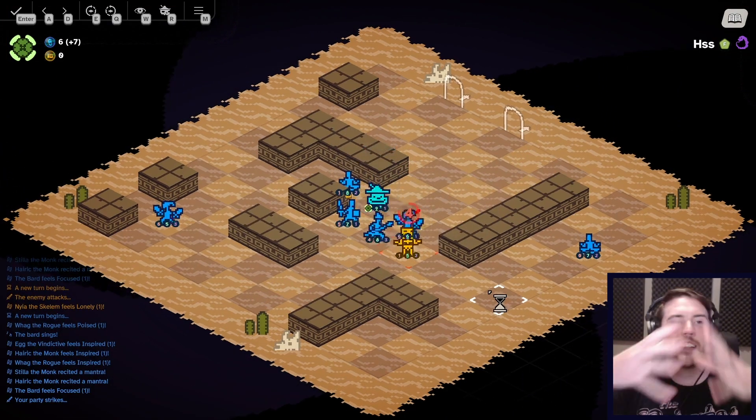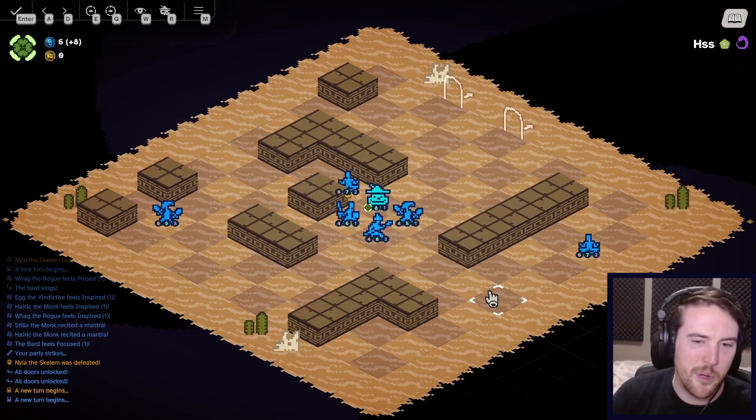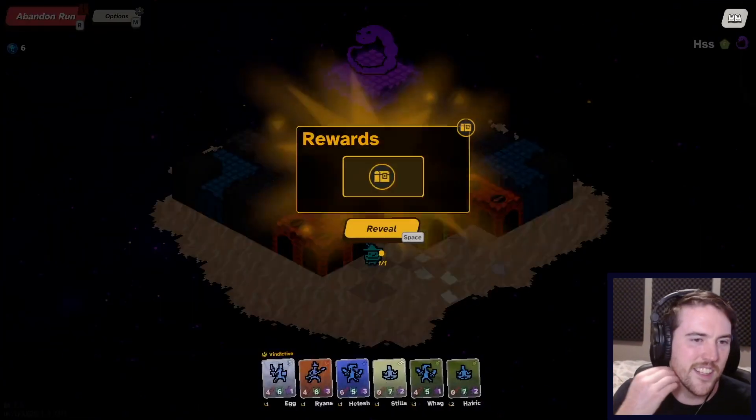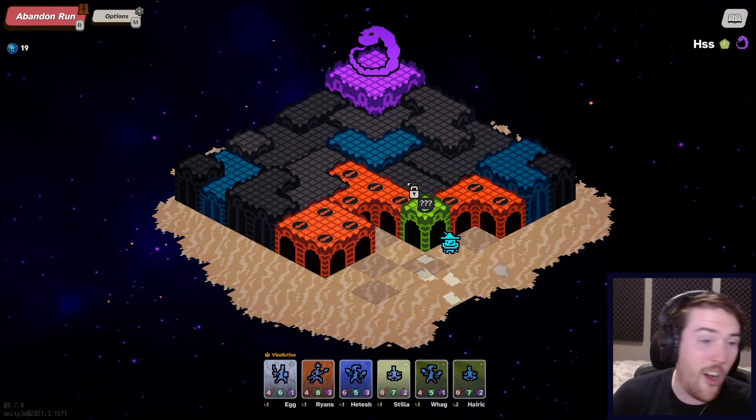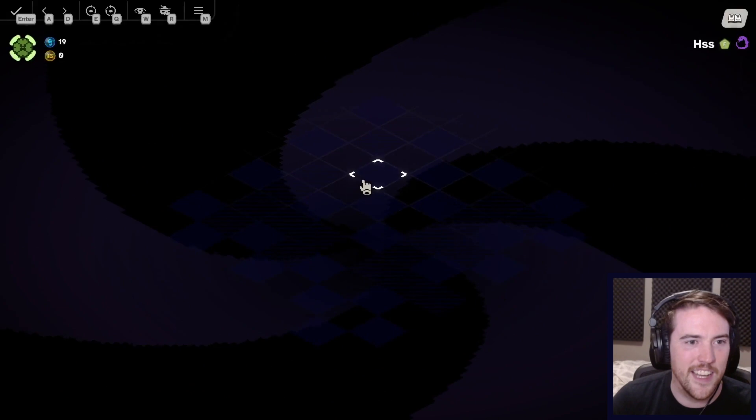I kind of just had some crowd control — I go to them, bring them to me. It's a little bit easier to clear the board when you don't have to chase units down. The monk is always a good unit, really, really effective in the desert.